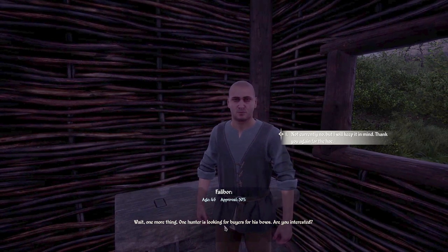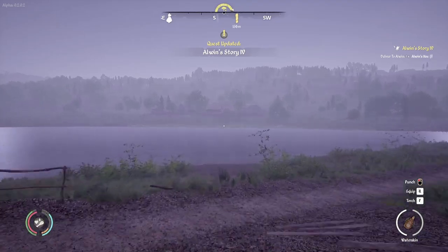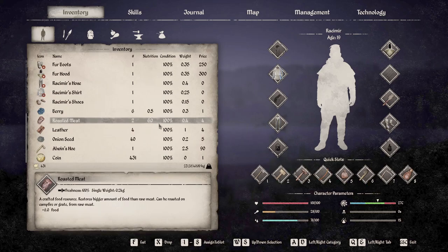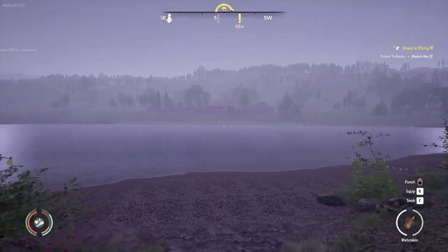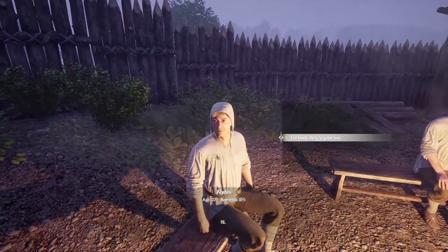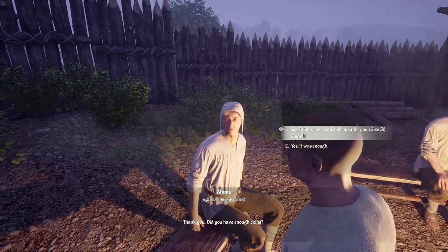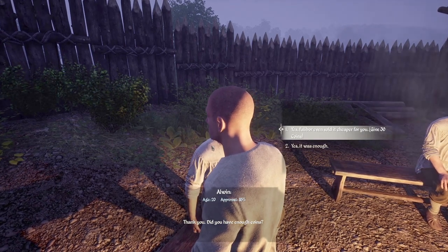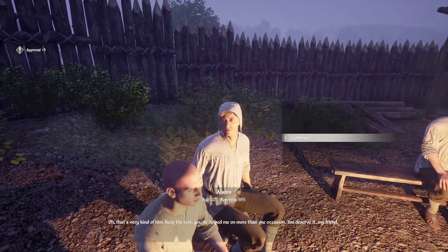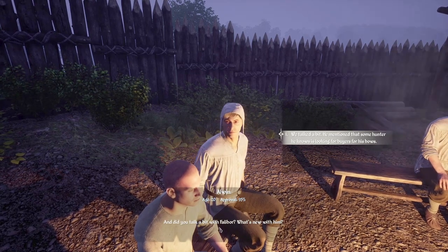One hunter is looking for buyers for his bows. Not currently, but I'll keep it in mind. We don't have a bow — well, if we didn't have one, we could have bought one from this hunter chap. We're going to swim back across the river. Let's have a bit of roasted meat to keep us going. And Alwyn has come to sit around the campfire — so there you go, Alwyn, I'm back. Here is your hoe. 'Did you have enough coins? Yes — Falibor even sold it cheaper for you.' He gave us 30 coins back — that's very kind. 'Keep the rest. You've helped me on more than one occasion. You deserve it, my friend.'